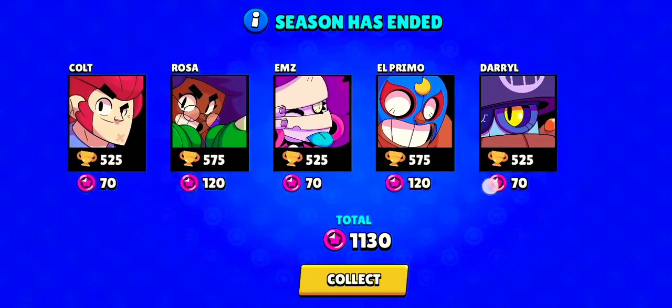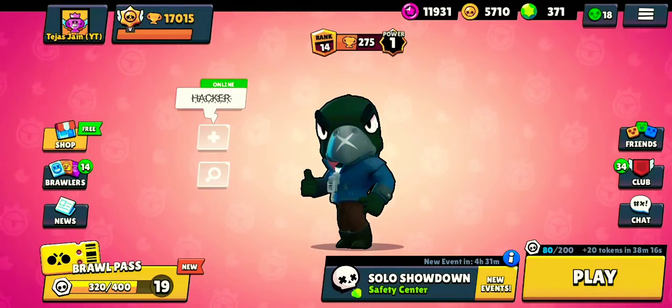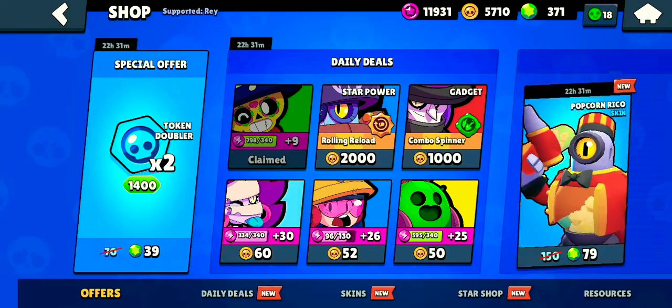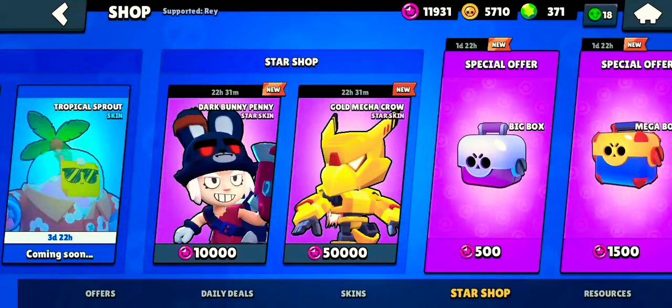Let's see what we can do with the star points. Now let's go to the shop and firstly we will collect the free item which is power points for Poco. Then just go to the star shop and see what we can get.